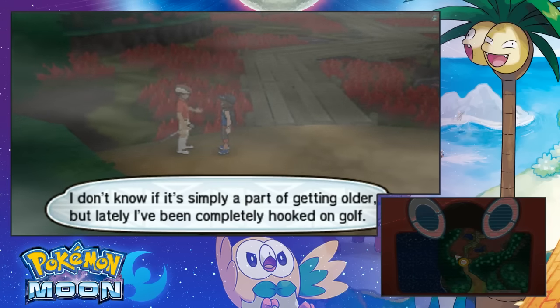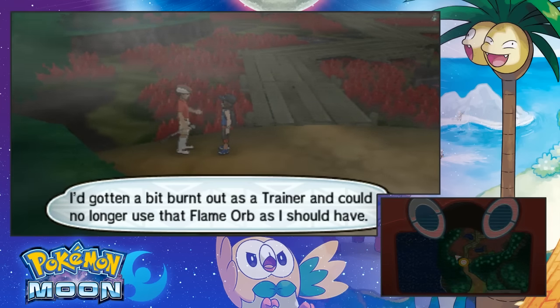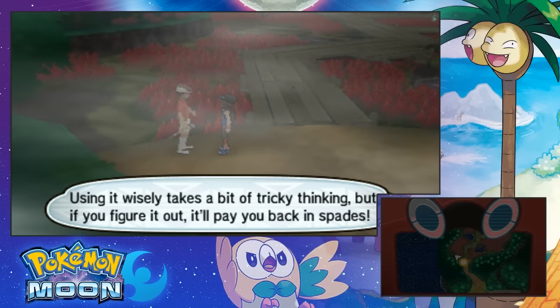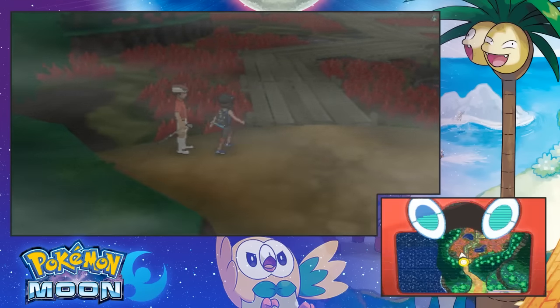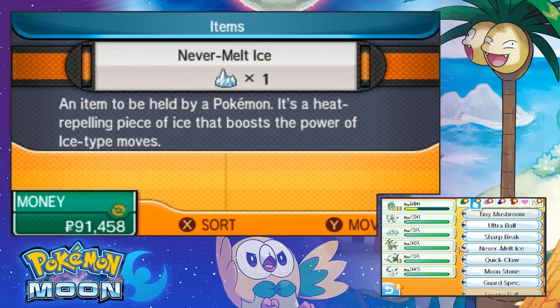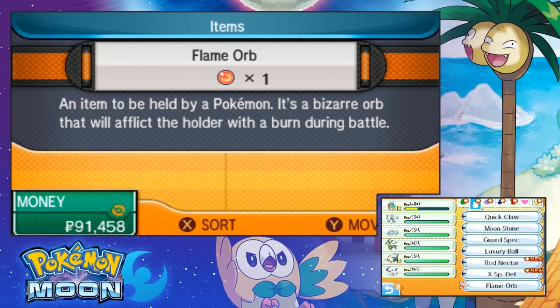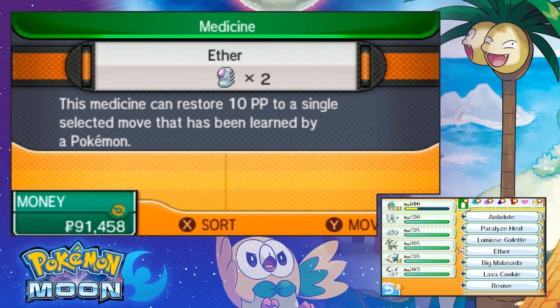I don't know if it's simply a part of getting older, but lately I've been completely hooked on golf. I'm getting a bit burnt out as a trainer. Using it takes a bit of tricky thinking, but if you figure it out, it'll pay you back. What is the purpose? What does it mean? Flame Orb — an item held by a Pokemon. It will afflict the holder with a burn during battle. What the fuck?